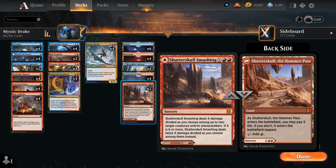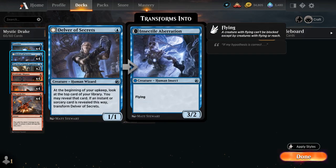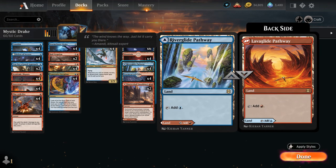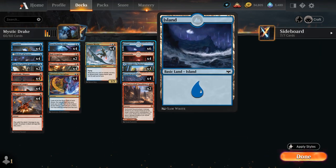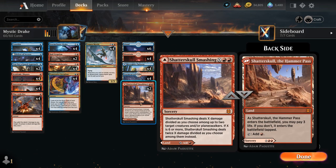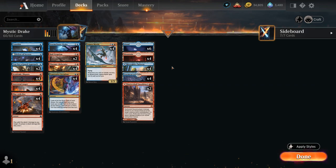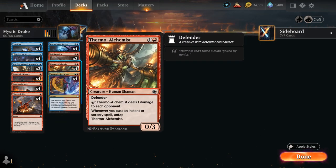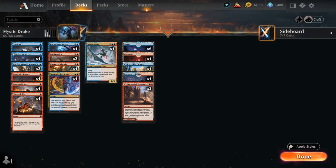Our mana base includes two copies of Shatter Skull Smashing, which counts as an extra sorcery to transform Delver, and every now and then we might cast it dealing X damage divided as we choose. We have four Stormcarved Coast, four of the blue-red pathway, four basic mountains, and six basic islands. We only run two copies of Shatter Skull Smashing because this deck tends to get into racing situations — all our creatures have some form of evasion, so we're often taking damage from opposing ground creatures, and with only six burn spells we can't afford damage from our mana base.